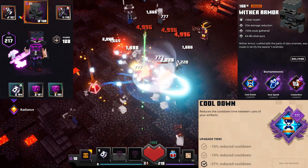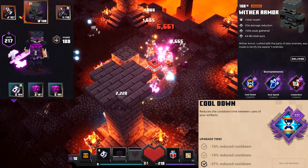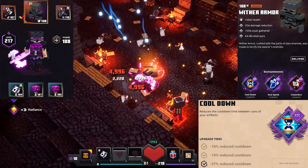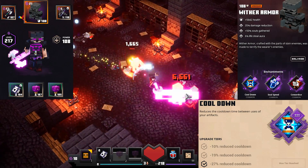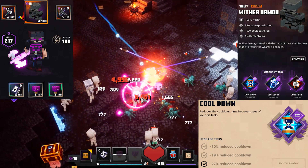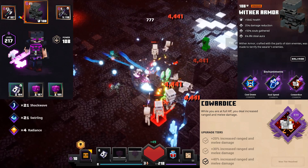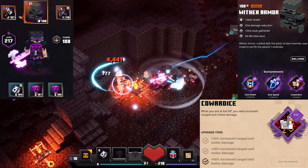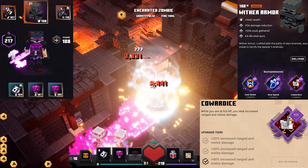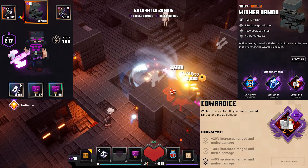Next, we want the cooldown enchantment, which gives us a 27% cooldown reduction on our artifacts. This lets us keep up the Deathcap Mushroom artifact all the time and also activate the Harvester artifact more, which makes us do more damage and in turn heals us for more as well. Being able to keep up your Deathcap Mushroom is really important in making the build work 24/7 and making it feel fluent and well put together. And finally, we want the Cowardice enchantment. This increases our melee damage by 40% when we are at full HP, which is a massive damage boost. We are at full HP for the majority of the time with this build, so Cowardice is actually an insane damage buff with an extremely noticeable difference in how fast you can defeat mobs.